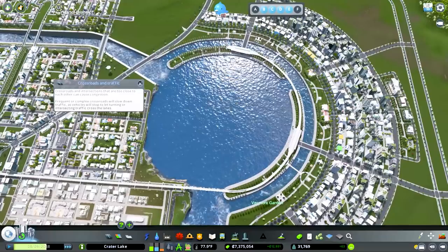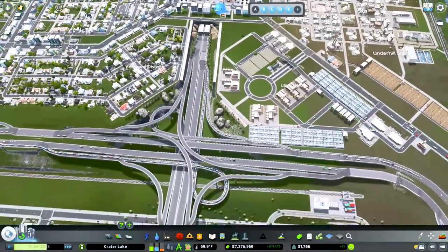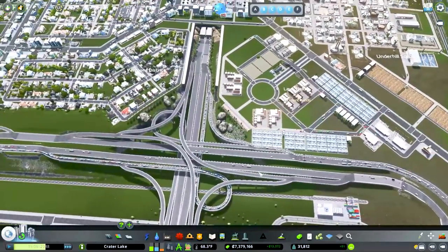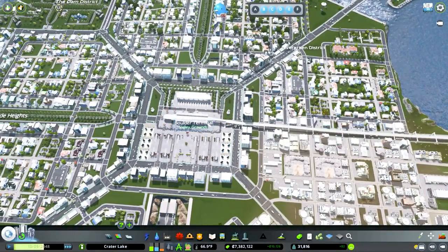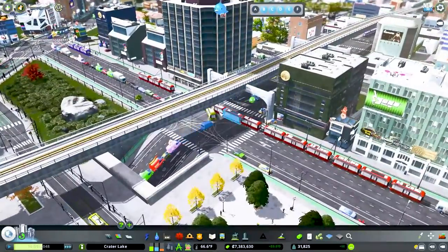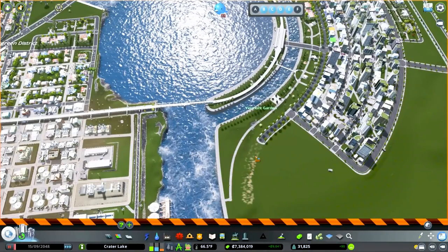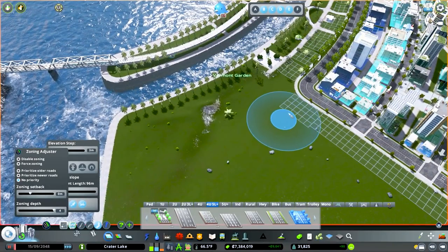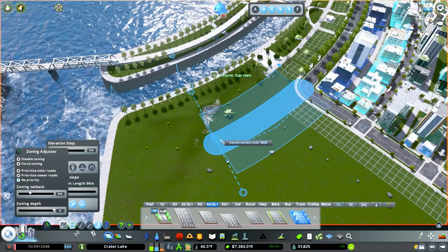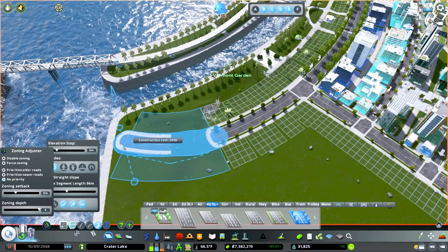The second thing I wanted to do before jumping into the Airports DLC was to create some more access. Right now this intersection combined with this one is really creating a lot of problems — they're getting stuck at this light. So I'm going to pause it, cut this road back, continue it to the next grid, turn it in slightly, then lift it up just enough to get over that key wall and create a nice even curve.